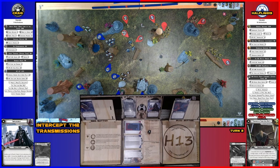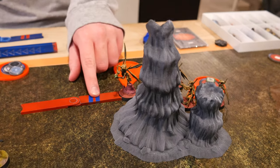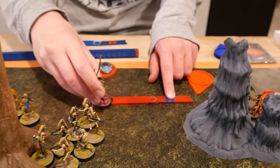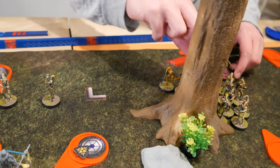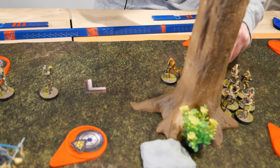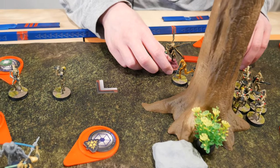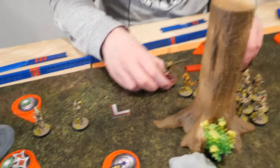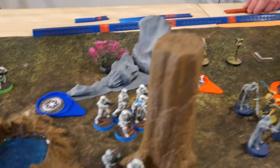One hit — the enemy snipers take a shield save. They have shields. Sun Fak is drawn — he moves twice to get within range two, in front of the snipers, then shoots at the blue stormtrooper squad from range three. Hit and crit — two damage, two points of suppression.